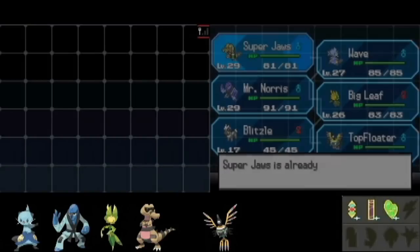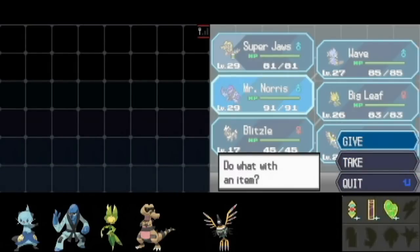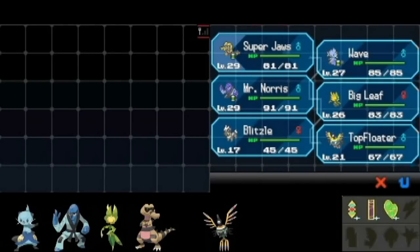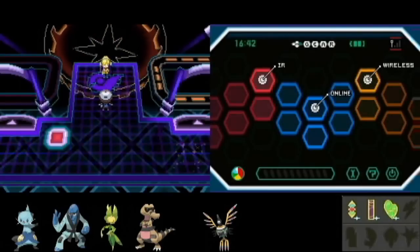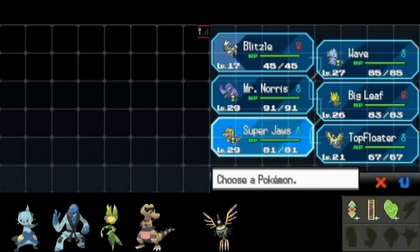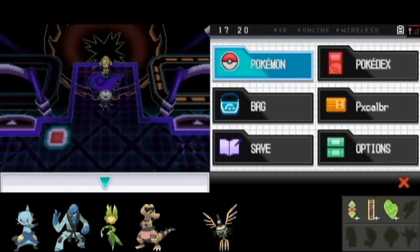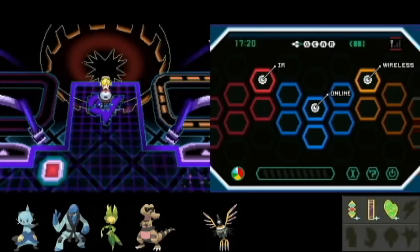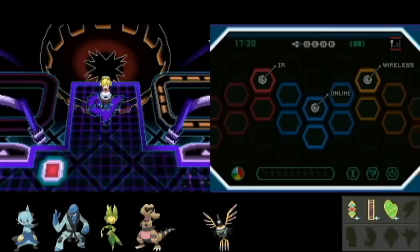We're gonna do some healing here. I'm gonna give the Eviolite to Super Jaws because it still works. Most of my Pokemon are gonna be pretty useless for this battle — really only my Super Jaws can take these hits; everything else is gonna get totally pwned. I'm gonna do something interesting — put my little Blitzley in front, which is not gonna last long, but we'll see what I can do with it. Notice the big gear behind it. Time to face Alessa.